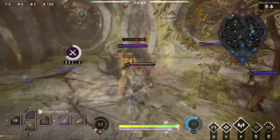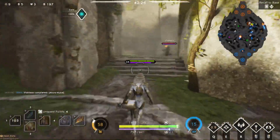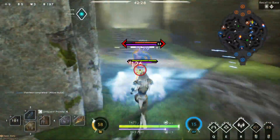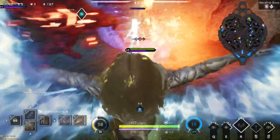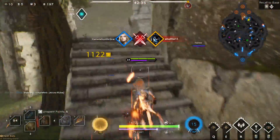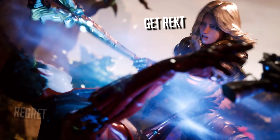Seraph is pretty insane when it comes to killing rangers too. Twinblast and Murdock will struggle to win a 1v1 against her, because she's going to nerf their damage, avoid their stuns and knockbacks, and she can dash after their escape when they use a dash or a blink. So as Seraph, make sure you're having your free ranger meal as much as you can before team fights.